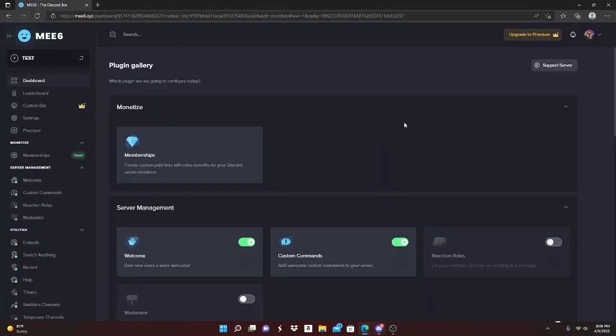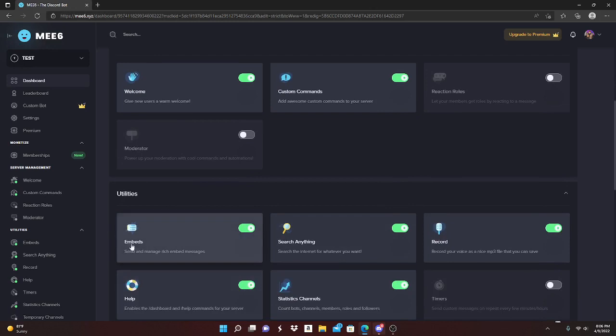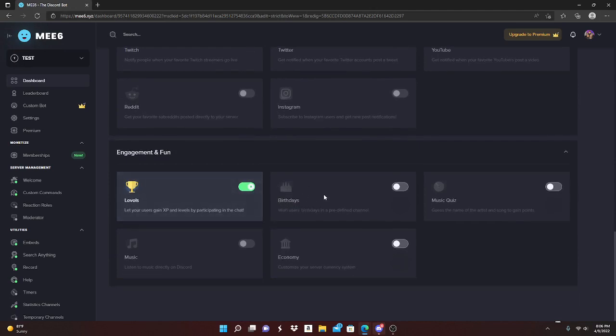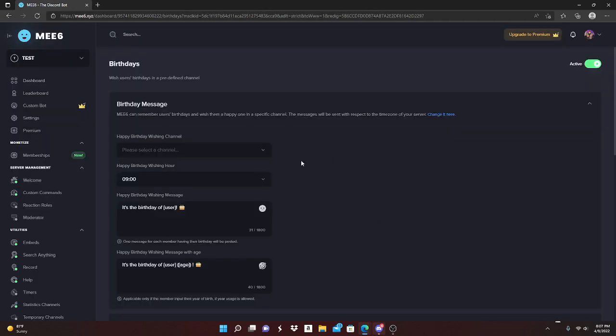It's gonna bring you up to the MEE6 dashboard. With MEE6 you can do a ton of things — welcome messages, reaction roles, moderation, embeds — but today we're gonna scroll all the way down and focus on Birthdays. Click on it and it's gonna ask you to enable the plugin. Click Yes and it's gonna bring you up to the configuration page.